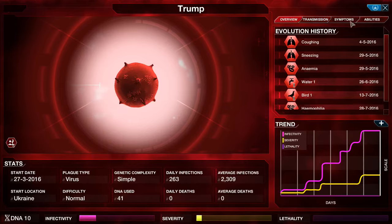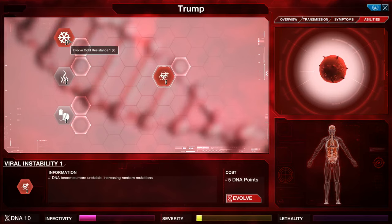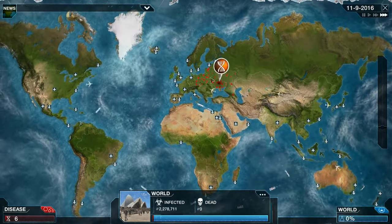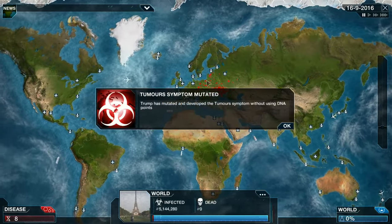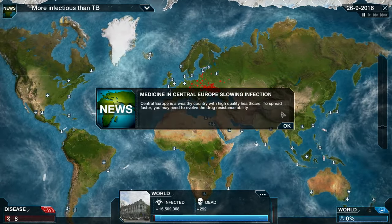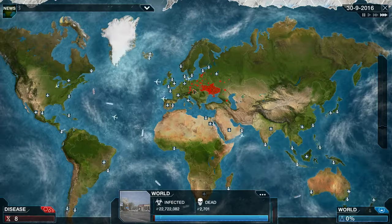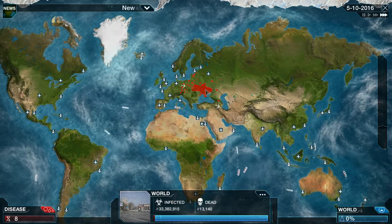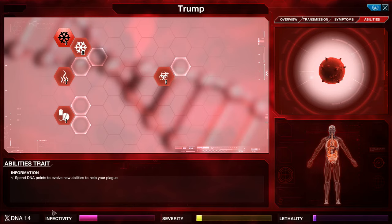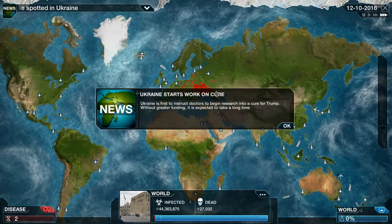I wanna make it virulent. Cold climates — we want to spread upwards towards Sweden and the Nordic countries. It's pretty cold in Europe normally. 12 million infected — it's just exploded. First death in Poland, it actually killed someone. Let's make it drug resistant — it's gonna be even worse now. It's gonna affect richer countries that have more healthcare.